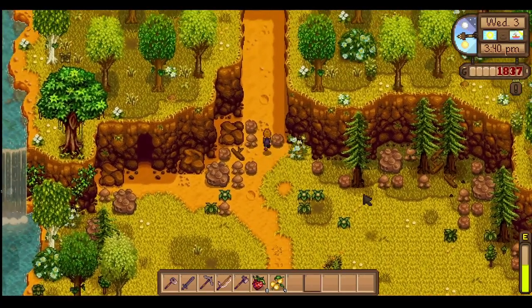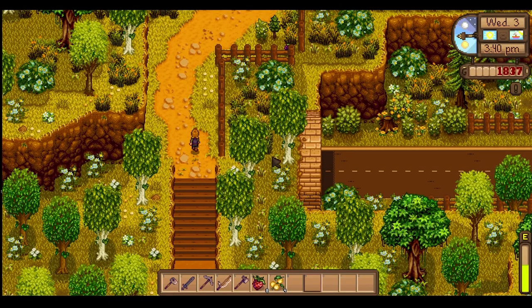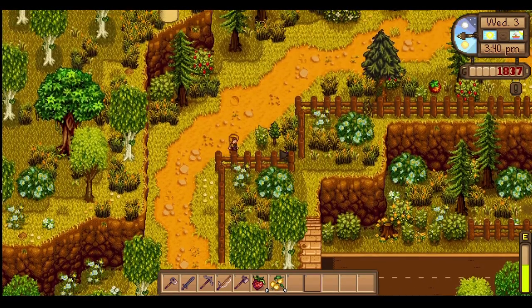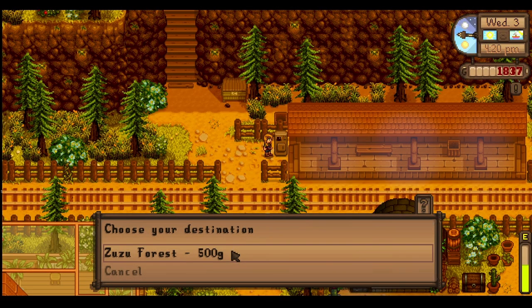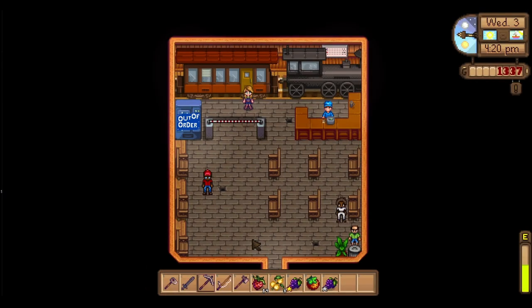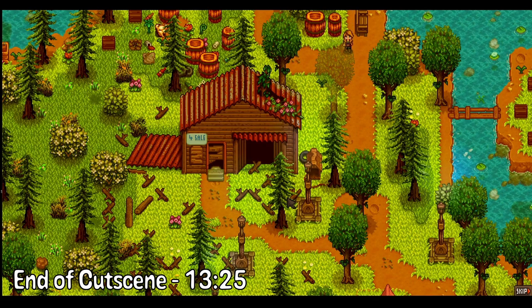I don't know if there's a cutoff time so I really want to make it. A bit of foraging on the way over. Here we go — choose your destination: Zuzu Forest. You've arrived at Zuzu Forest. Okay, I've never been here before.